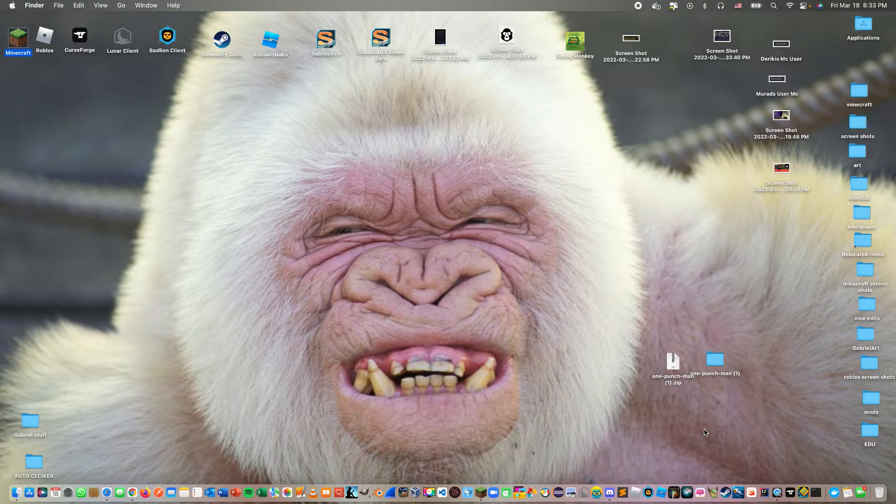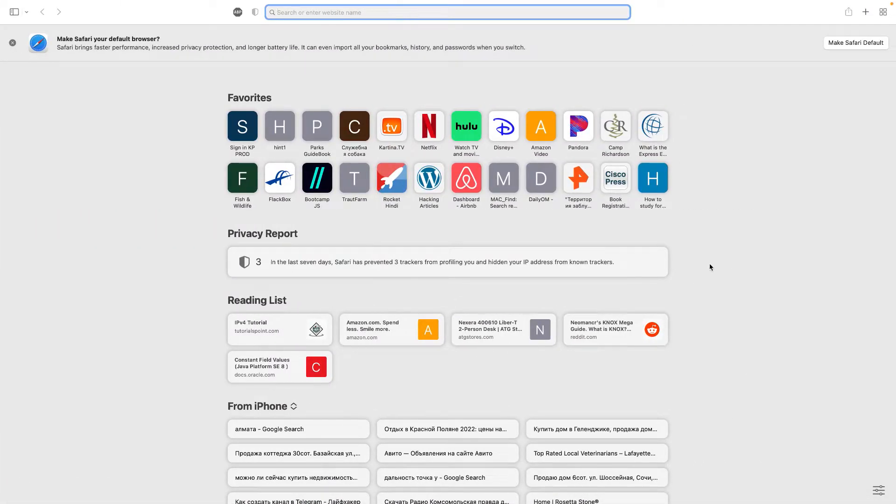Hey everybody, welcome back to another video. Today I'll show you how to get hardcore Minecraft on Aternos. Step one, you want to go to your internet browser — the link to download Aternos will be down in the description.